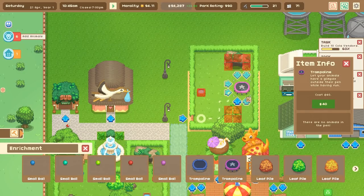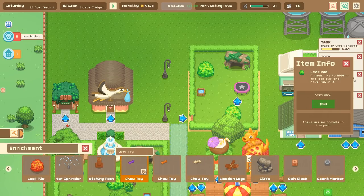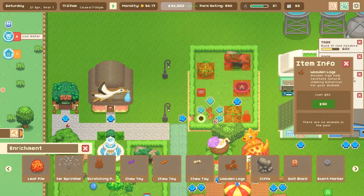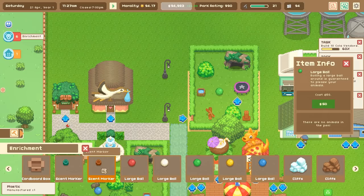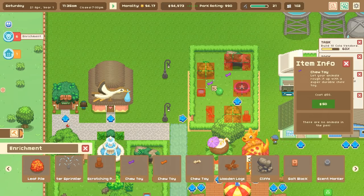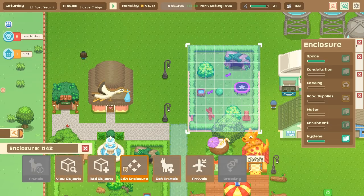Let's move things around and add in more enrichment. Some bouncing badgers on a trampoline would be hilarious to see, and a couple of leaf piles. Badgers like to scratch stuff, so I'll put in a scratching post and maybe some wooden logs for them to climb on. A large ball - maybe they'll push it around - and a couple of chew toys. That should be good.